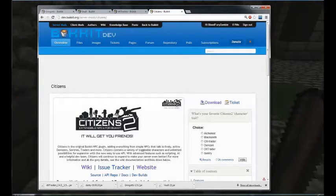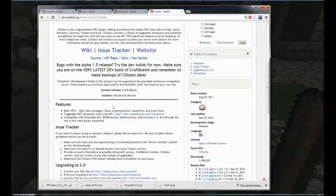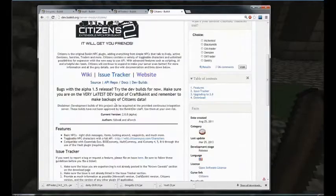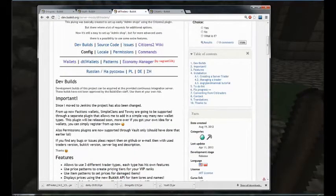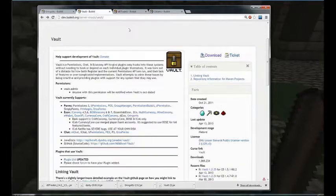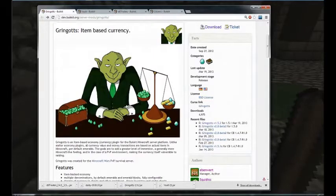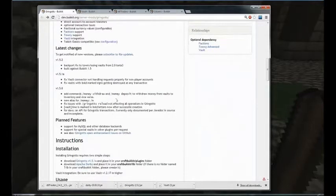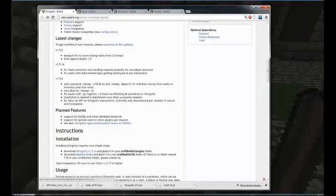First, you need Citizens — this is what actually gives you NPCs, so it's required. Then to have traders, you'll need to get the DTL Traders mod, which is for Citizens. You'll also need Vault, which is required for Gringotts and most of the economy stuff.